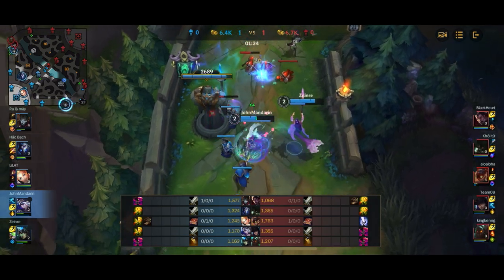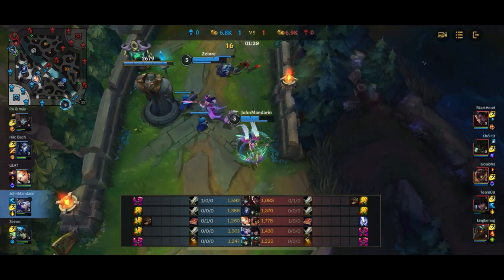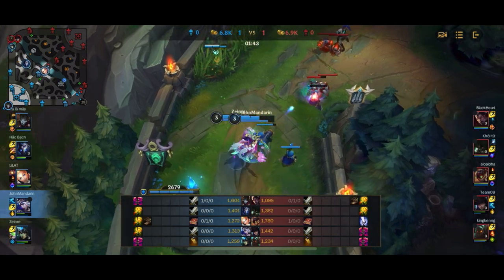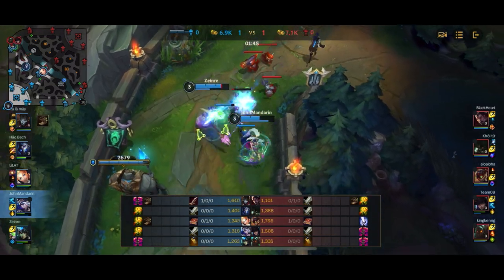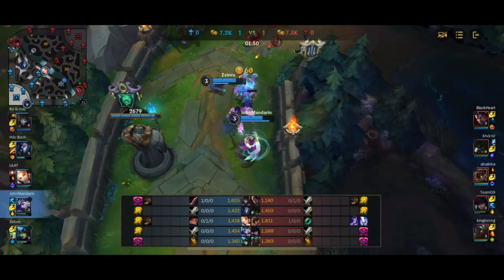A full wave has crashed into my tower and I'm trying to CS under tower, which is not the easiest thing in the world to do. We get about half of the CS. Nautilus is looking for an engage again at the tip of the bush, and obviously we have that bush warded to ensure that we can see where he's coming from.